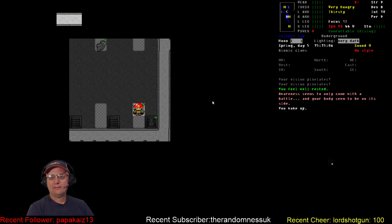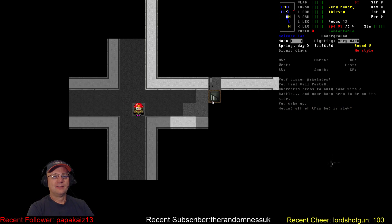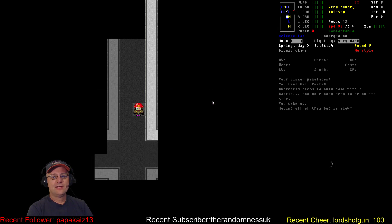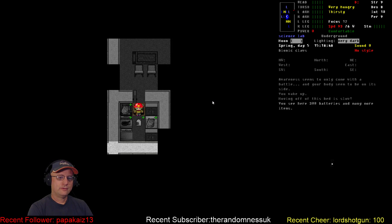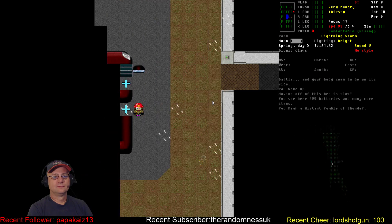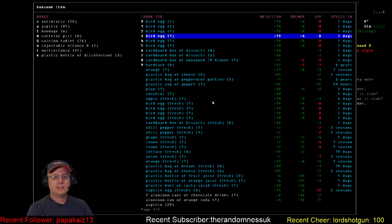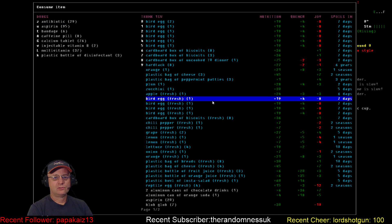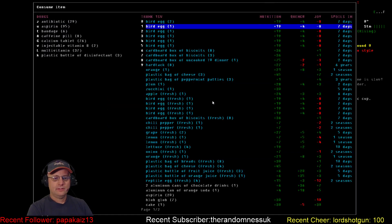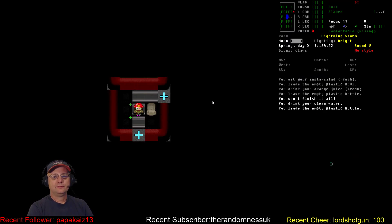Awareness seems to come only with battle and your body seems to be on its side. Our health stat is tanking. That's the stair I'll go down first, right after I go get some more food and water. Let's have a biscuit and a yogurt — where's the salad? Salad's super good. Still full. There's the orange juice and water. Full and slaked.